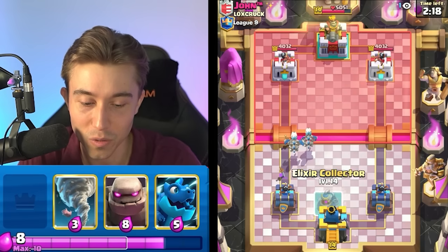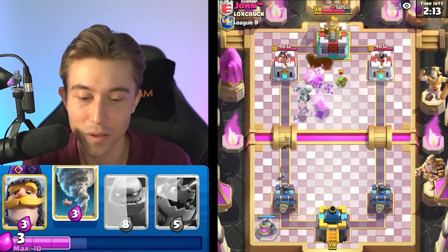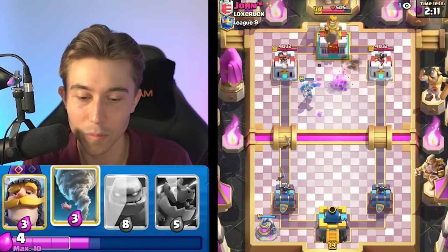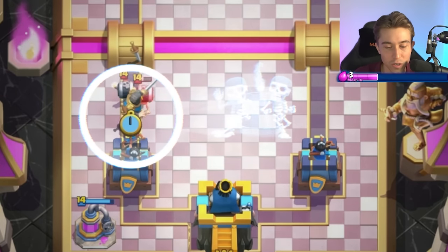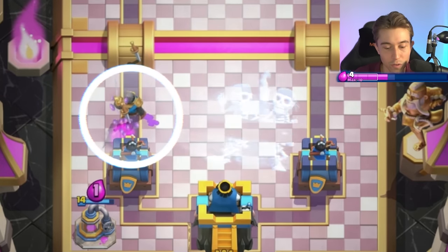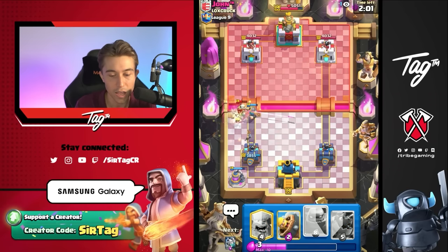Or we can drop it in the middle — it doesn't really matter. I kind of want to activate King Tower against the Wallbreakers, so I'm going to drop my Elixir Collector in the back instead. We can still activate King Tower with a Miner on top of the King Tower as well. We can drop Knight, and that fully counters the Wallbreakers in this placement. Feels good, man.